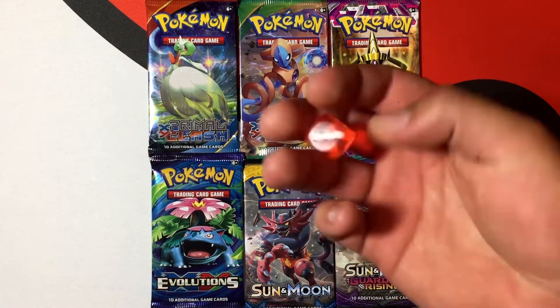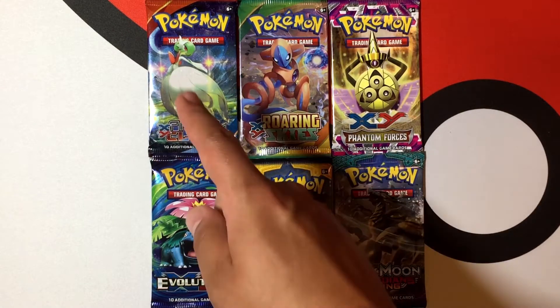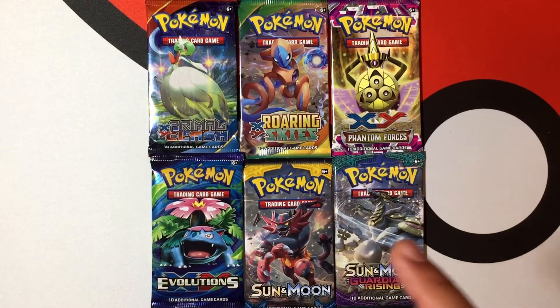We are going to roll this die right here to see which one we are going to open up. This is one, two, three, four, five, and six. So let's go ahead and roll it and see what we get.